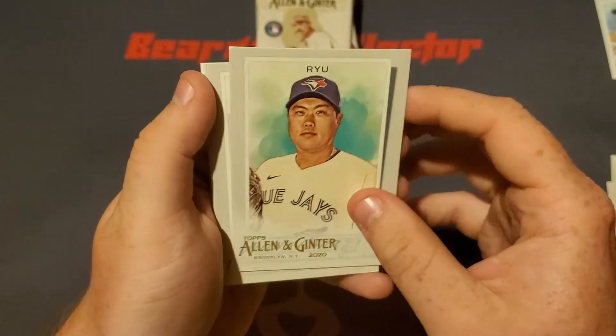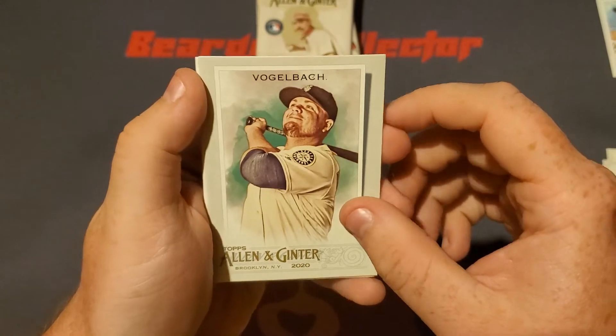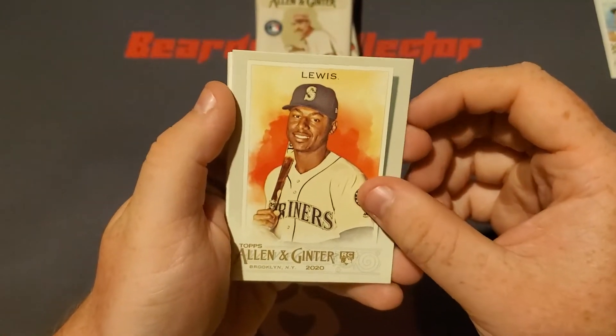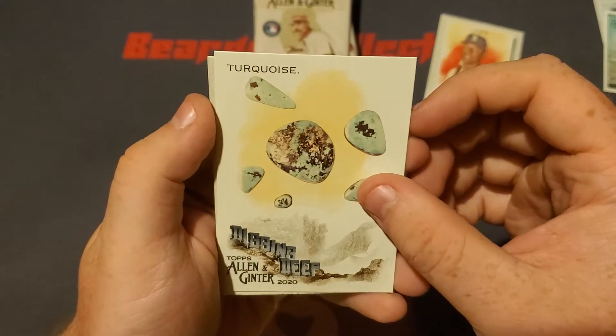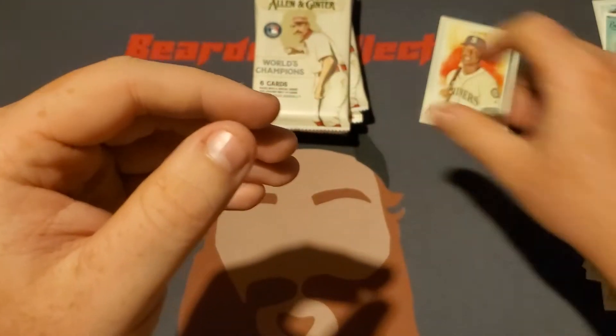We got Hyun-Jin Ryu. I'm doing good today. Kyle Volbeck — Daniel Volbeck. Oh, there we go: Kyle Lewis rookie card! I almost lost that little one. We got Booming Cities, we got some Rocks Digging Deep, and Mr. Carlton Fisk.